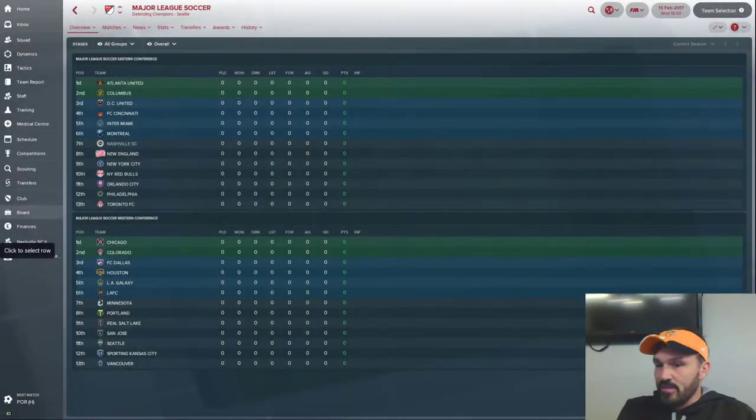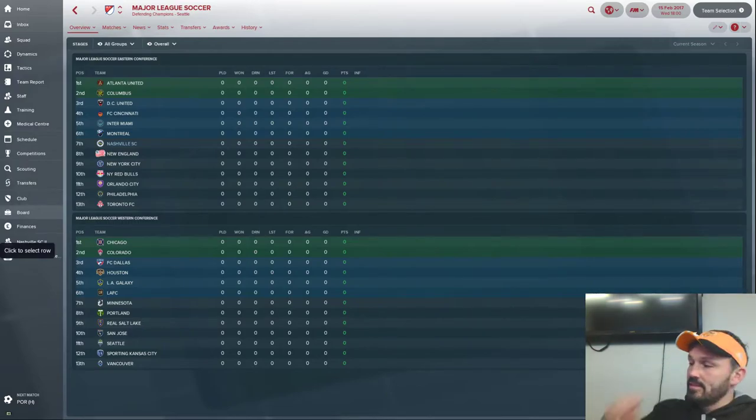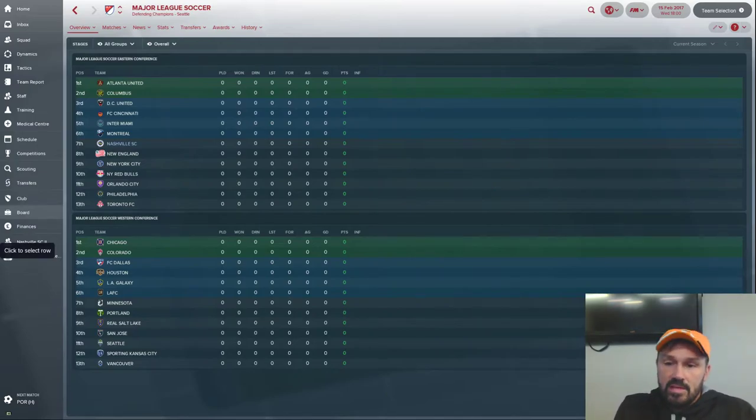Uncle Sam FM here, very excited for this video. I've created an updated version of my database file that expands the United States pyramid and the Canadian pyramid. I seek to emulate real life as much as reasonably possible. The FM editor does limit me — for example, looking at MLS, in real life LAFC joined the league this year, and that's reflected in the game with an expansion to start the 2018 season where LAFC joins and there's an expansion draft.